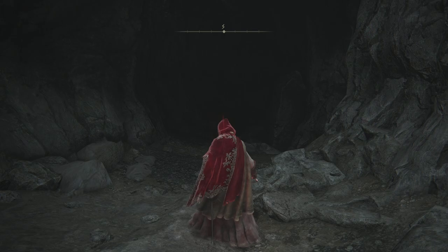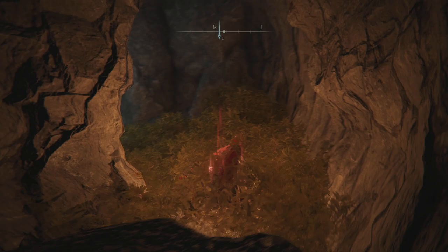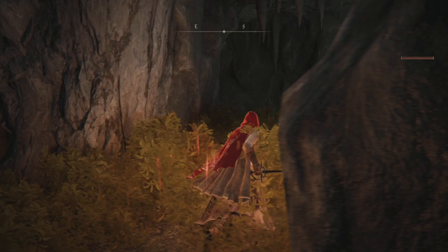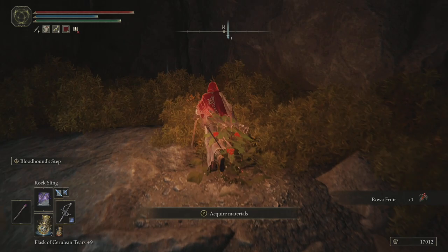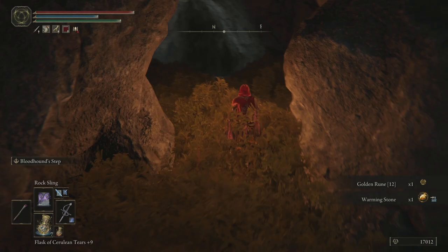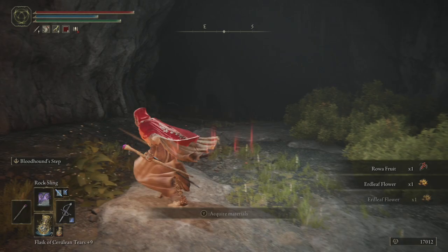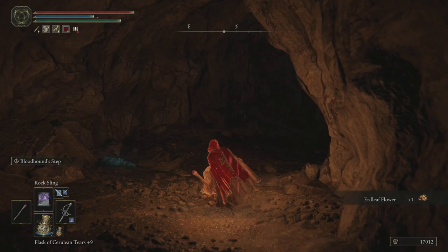So we've got everything there. In the first room there's a big Runebear, and I just don't ever find them worth fighting. We do want to go that way — generally speaking, the best thing to do in here is to clear out straight ahead because that's where the Bull Goat's Talisman is. When you actually want to do the boss of this area, which is one of the Ulcerated Tree Spirits, it's just going to be a drop-off down here. We could fight it, or we could just get past it — I don't think it can follow all the way into the cave, so I'm just going to go straight past it.